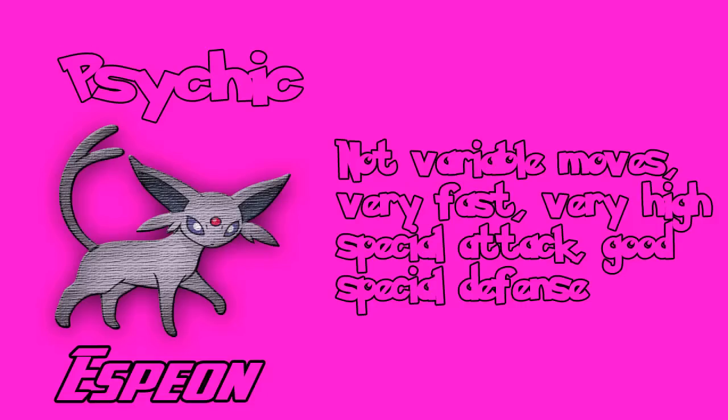Moving on to probably the only Eeveelution I'll suggest for this game — Espeon. This thing is very fast, has very high special attack, and very good special defense. The only problem is it doesn't learn much besides Psychic-type moves. A good suggestion is teaching it the TM for Shadow Ball, which will really help given its very high special attack. If you're not willing to teach it Shadow Ball, I'd probably skip it, but it still has good stats.